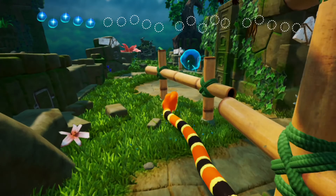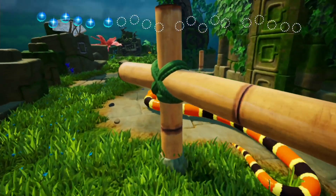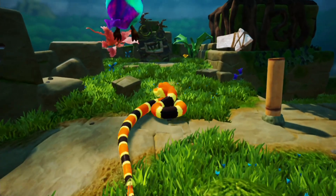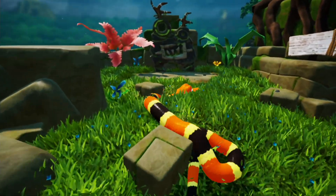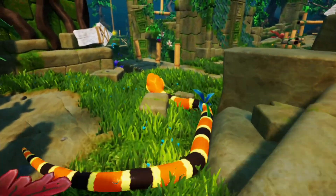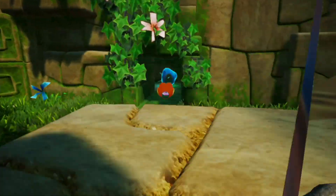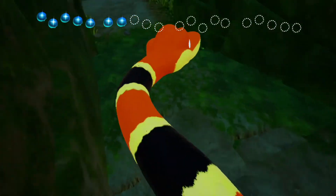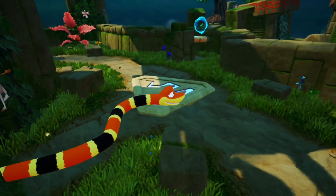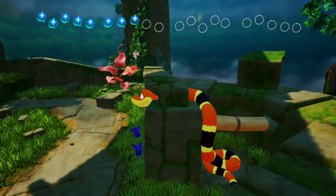That was pretty easy to get that one. I wonder if we get anything special for getting all of these orbs — probably not, knowing my luck. No cutscene. Let's go over here and see what's over here. It's kind of cool because there's no text to read, no signs, you know. Think like a snake. Oh, some orbs. Oh, some sort of checkpoint if I die — when I die. Controls are a little bit iffy, just going to take some getting used to.